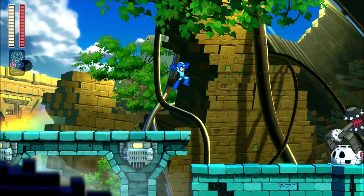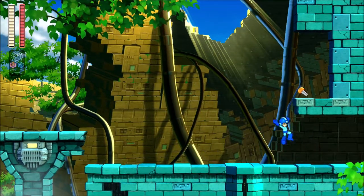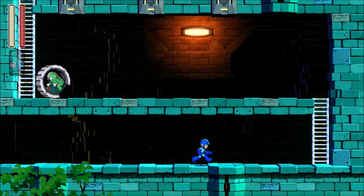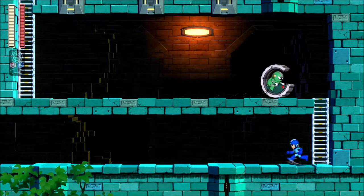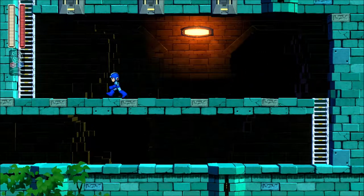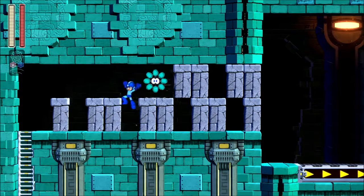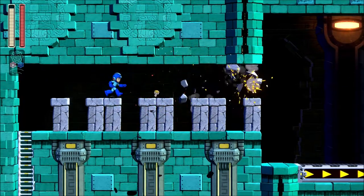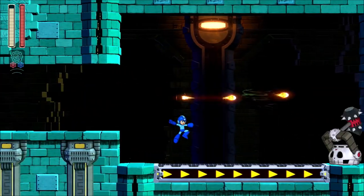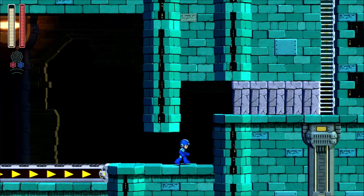Okay, apparently I'm still terrible. Maybe I should use a Charge Shot. Those are bolts — those bolts are just like classic Mega Man games. Basically those enemies are invisible. I keep forgetting to get the Charge Shot. You can shoot while you're on a ladder.